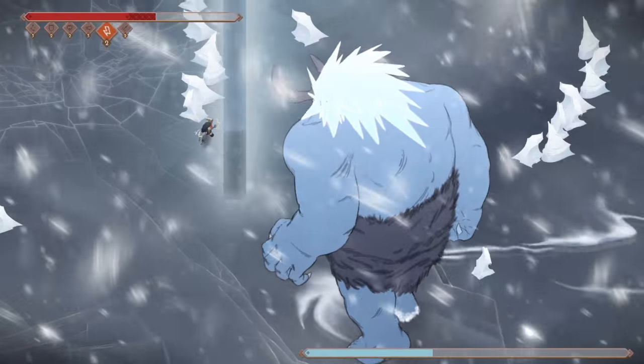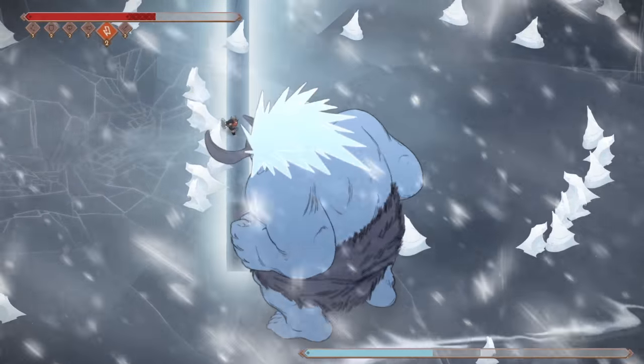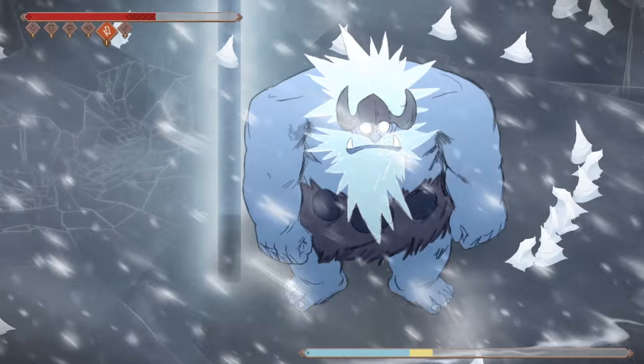Tip 5. Ice's slam will trap you with ice pillars. Activate Thor's power to send several icebergs into his face.